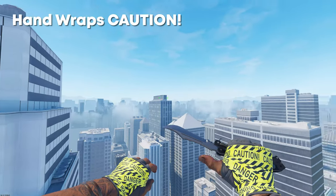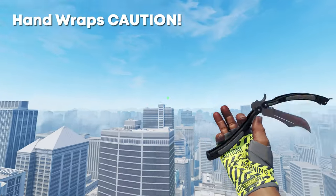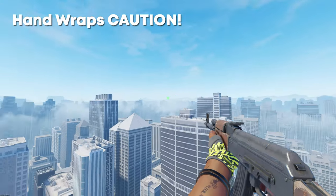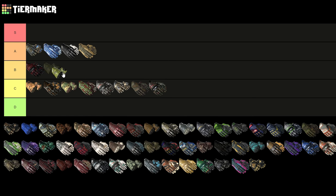Next up we have the Handwraps Caution, which I'm actually a massive fan of. A lot of people don't like these because they think they're a bit goofy, but it's obviously Caution Tape — it's a cool concept in my opinion. If you had a Fuel Injector or a yellowish skin, I think this would look really nice. I would put these in B tier.